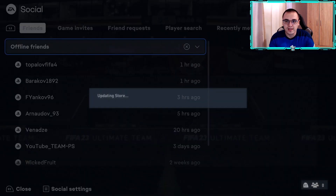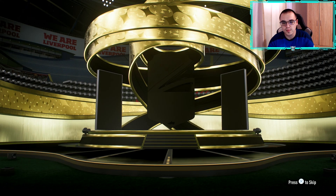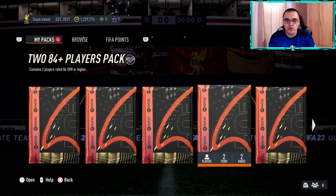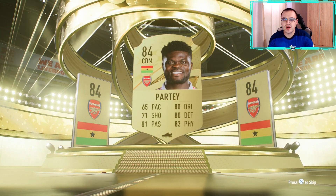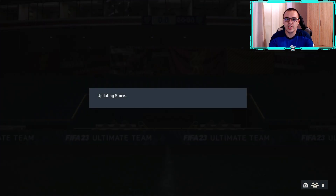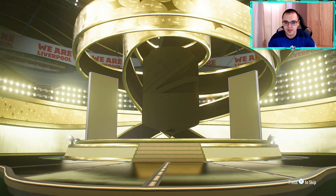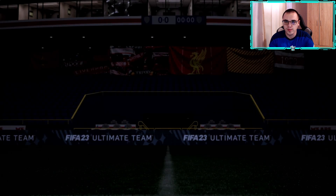We're officially done with the 83 pluses. Now we have 84s, 85s and I believe 86 times 2 as well. Starting with the 85 84 plus player — no special card, just a normal gold, but at least it's not Trippier — it's Mason Mount. Next is an 84 times 2 — no shapeshifter. Pack weight was kind of decent so I'm surprised we haven't packed one yet, but we still have a lot of good packs to go.